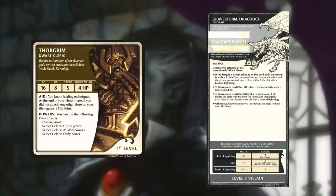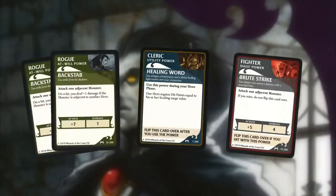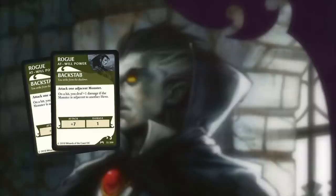The cards come with hero and villain stat cards that you will need as a reference guide during your heroes or villains turn. Then there are power cards. At the beginning of the game you start with two at-will, one utility, and one daily power of your hero's class. These power cards match the special abilities that each class gets in the Dungeons & Dragons role-playing game.